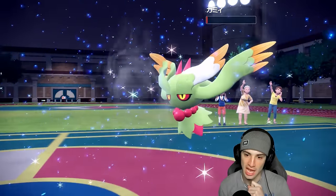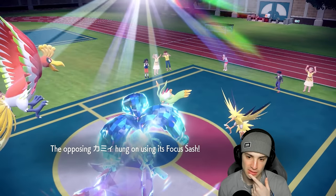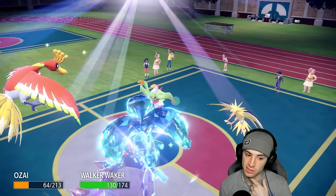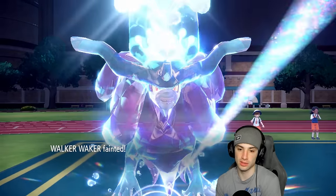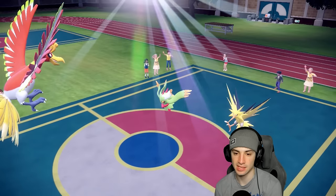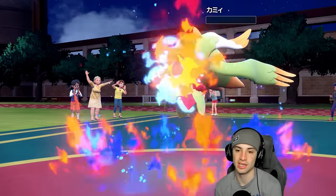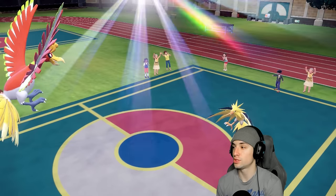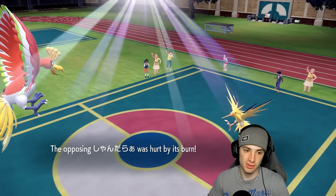It's sashed — that hurts the soul. We've gotta deal with Dazzling Gleam. I do have the Vest though, and Ho-Oh soaks it beautifully — that is massive. Sacred Fire flies through, we get rid of Flutter Mane, and that's pretty much game. Ho-Oh surviving the whole match is actually pretty incredible. That Assault Vest is so good against all these special attackers — and it has Regenerator too, so I could have swapped for more HP, but it just thrived out there.